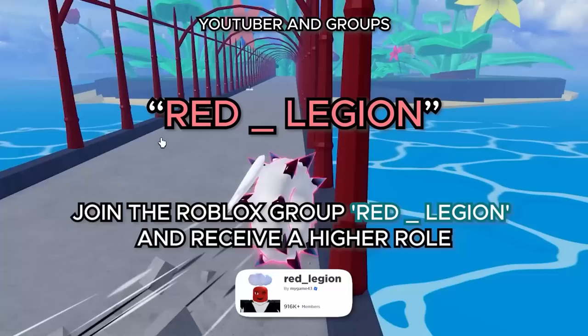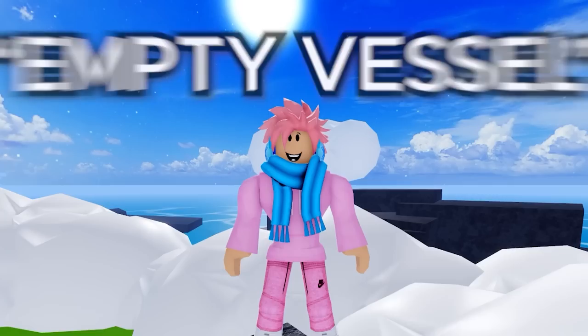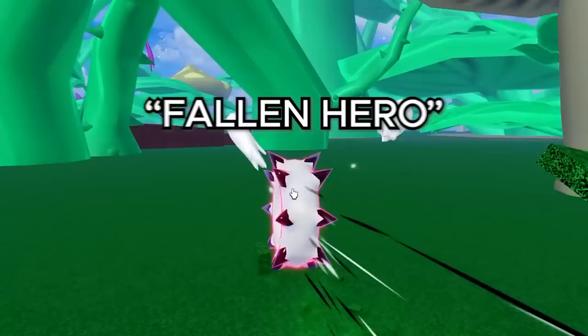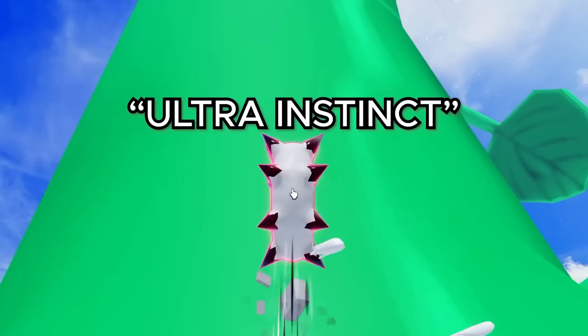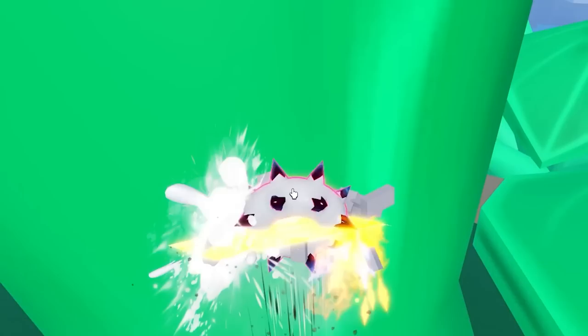Moving on, Justice Seeker is obtained by claiming a bounty as a marine. Empty Vessel is obtained by running out of energy. The Unlucky is obtained by dying to a regular enemy. The Vanquished by dying to a boss. Fallen Hero by dying to a raid boss. Iron Man — most endgame players should have this — you simply max out your Hockey. Ultra Instinct requires your Instinct/Observation to reach max level, so this could take some time. Mad Scientist requires buying a normal raid chip.